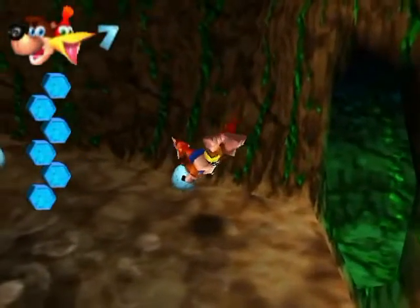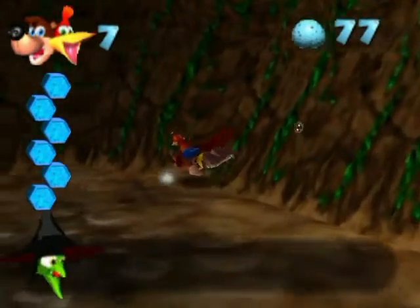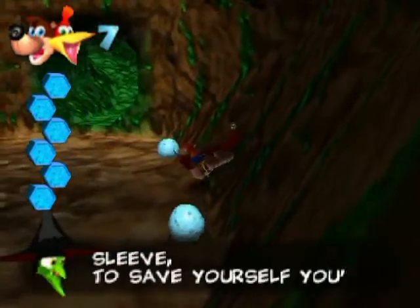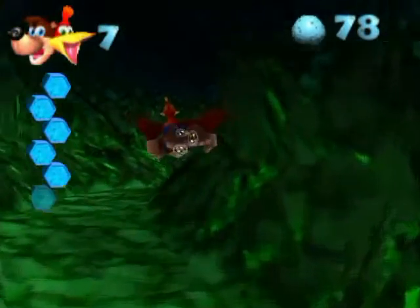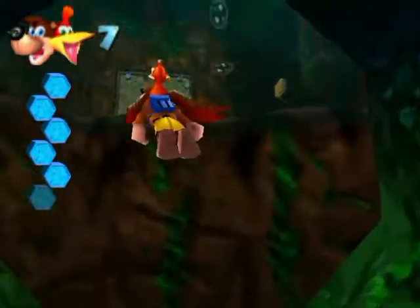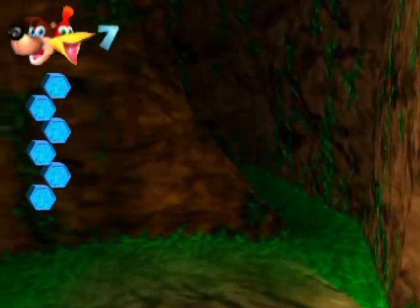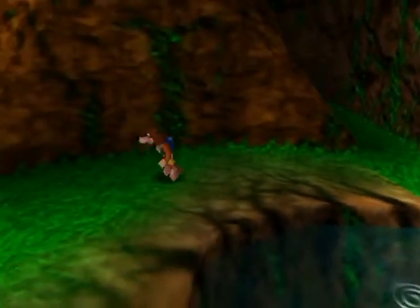I'm going to go down this way here because I'm going to do some more exploration. I cannot get the eggs for the life of me. I'll come back and get the rest because I'm going to run out of air. All right, so here we are. We got ourselves a little secret over here. There is an extra life there that I know offhand. I'm going to take a peek around the perimeter here.